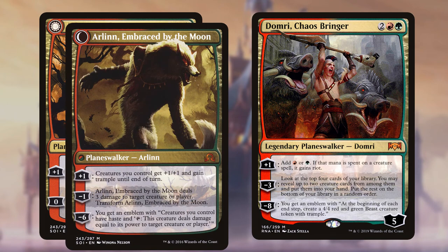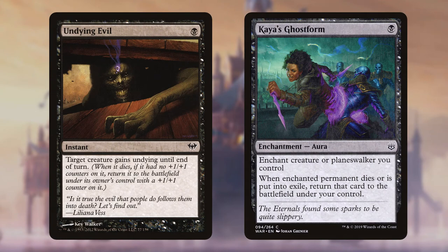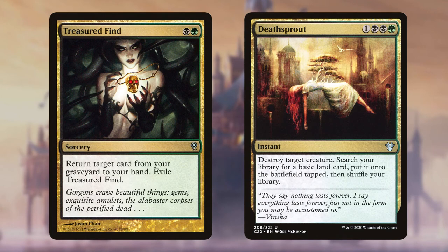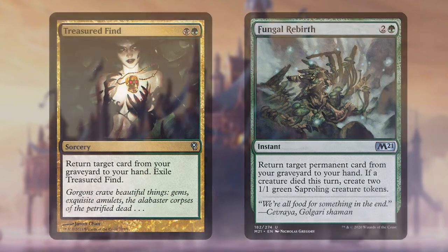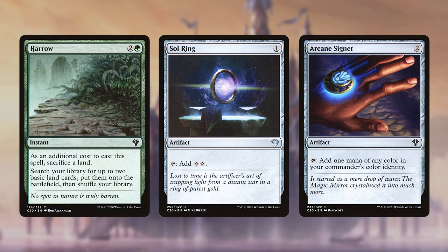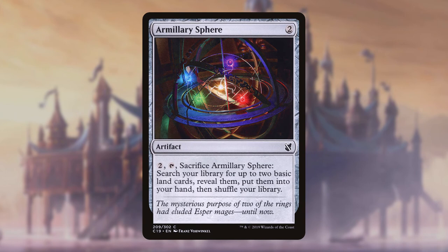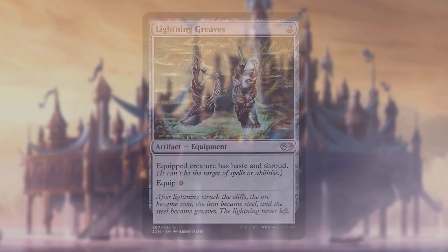Arlinn and Domri Chaos Bringer are our deck's only two planeswalkers. Arlinn can give us tokens while also pumping members of our team, while Domri helps us ramp and dig for more creatures. Undying Evil and Kaya's Ghost Form are both cheap and easy ways to squeeze multiple uses out of our creatures, while Putrefy and Dreadbore can deal with threats that Corvold just can't get over. Treasured Find offers cheap recursion of anything from our grave, as does Fungal Rebirth — though Rebirth can only grab permanents; if something died this turn it also gives us two 1/1 Saprolings. Harrow, Sol Ring, and Arcane Signet all help us ramp, with Harrow pulling double duty as another sacrifice trigger for Corvold. Manalith can help fix our mana. Rhythm of the Wild can make sure our creatures hit the battlefield then either grow them or make them hasty. I also pack Lightning Greaves to keep our dragon king safe.